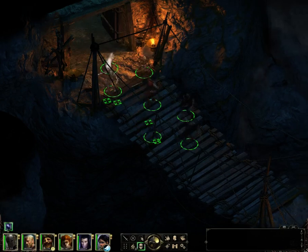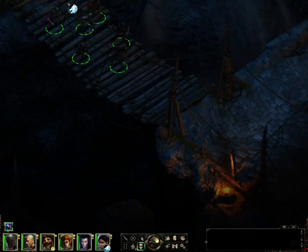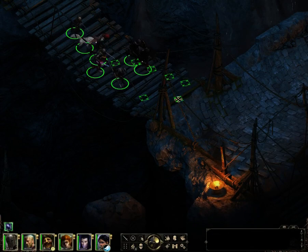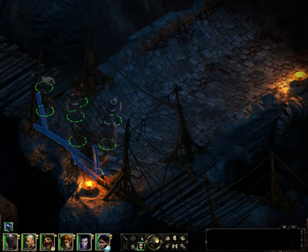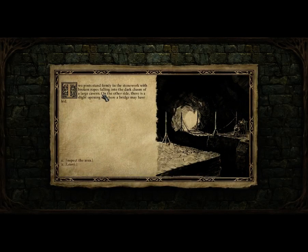I'm on the trail. We're gonna try and sneak up here. Two posts stand firmly in the stonework with broken ropes falling into the dark chasm of a large cavern. On the other side, there's a slight opening where a bridge may have led. The darkness below continues as far as you can see. Broken stone pillars, remnants of the missing bridge, rise from the abyss. Across the gap, you see the mouth of a tunnel. Wooden beams protrude from the stones on either side of the chasm. Despite their age, they look sturdy enough to hold a grappling hook and rope.